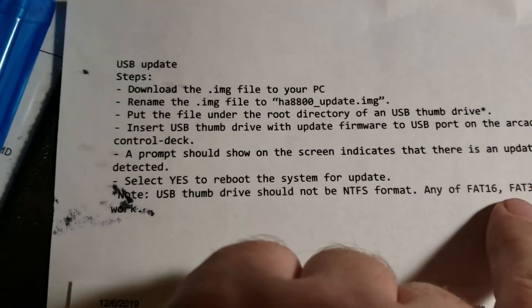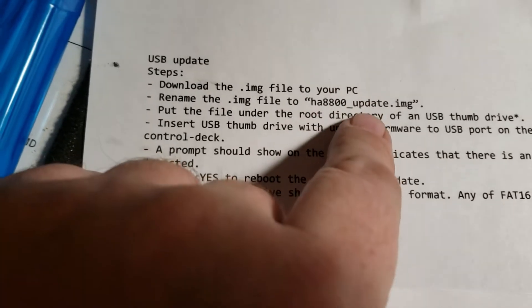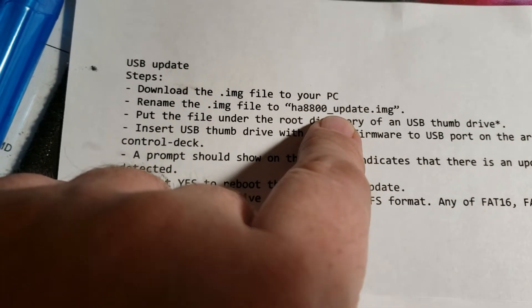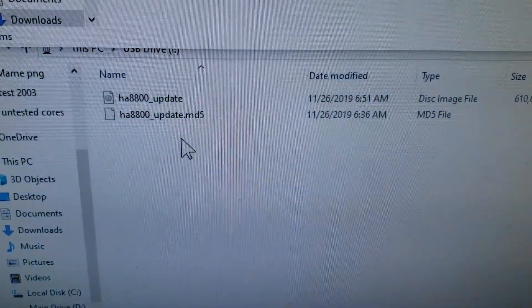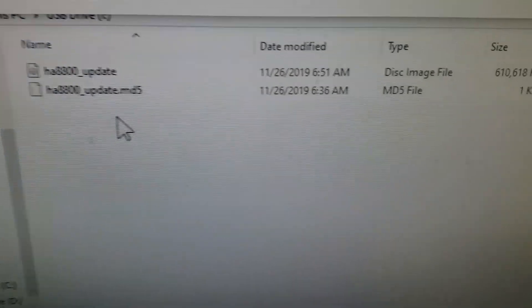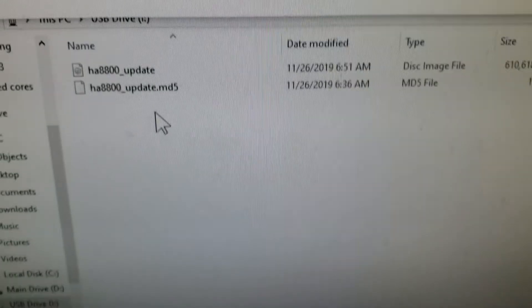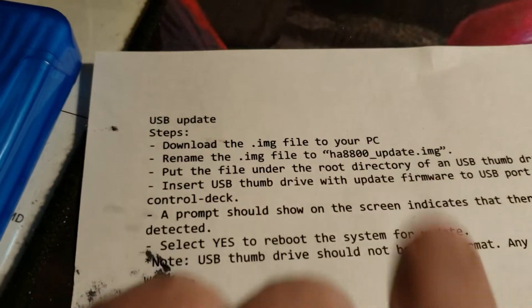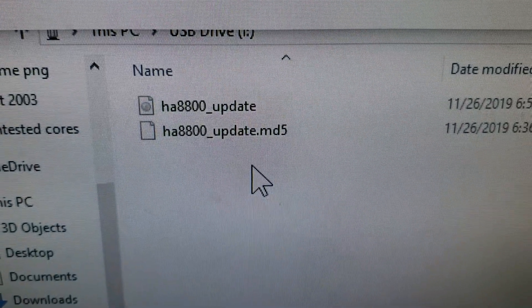Make sure you're formatted to FAT32. They mention what your file should be named. Somehow mine doesn't say .image. I don't know if I messed something up when I wrote it in there or if it just disappeared because it is in the image file. But nonetheless, this is the file that I used. It fixed my cabinet. That's what I put in there.